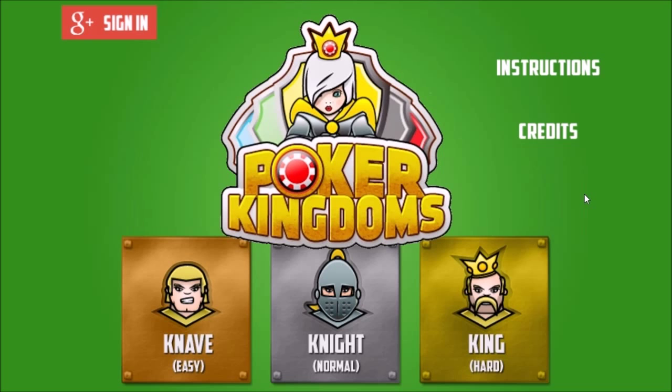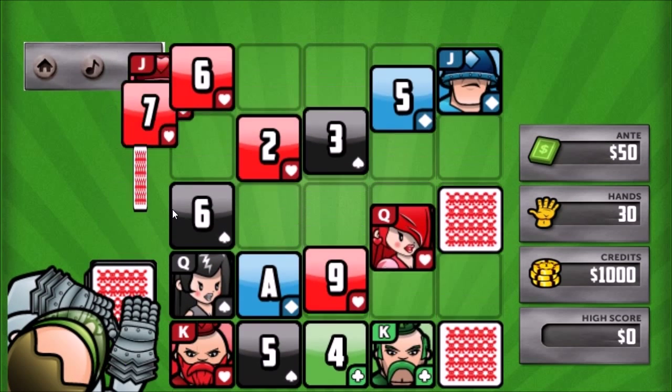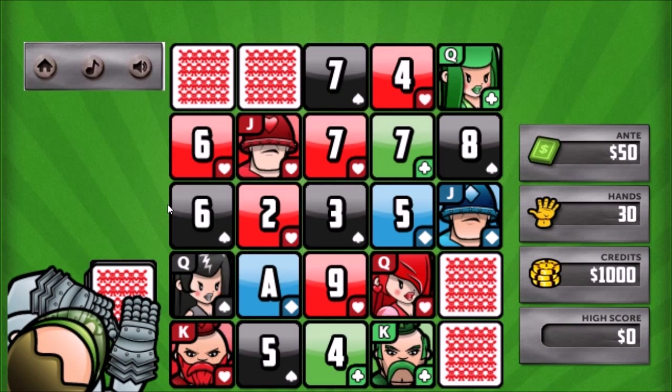We're going to go with Naive Easy. Now I'm clicking on that and nothing happened - it didn't depress or anything like that. When you create buttons, make sure there's interaction and they depress. All right, now we have to choose five neighboring cards.